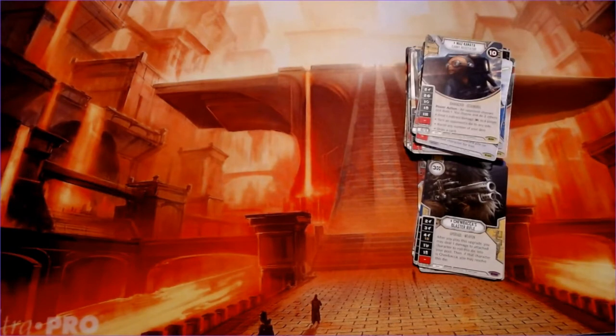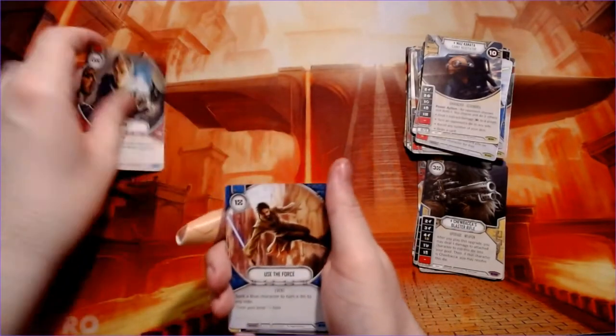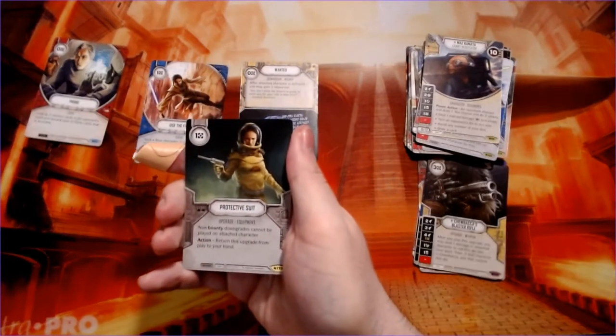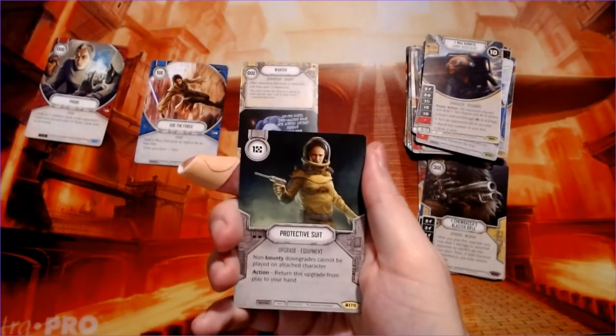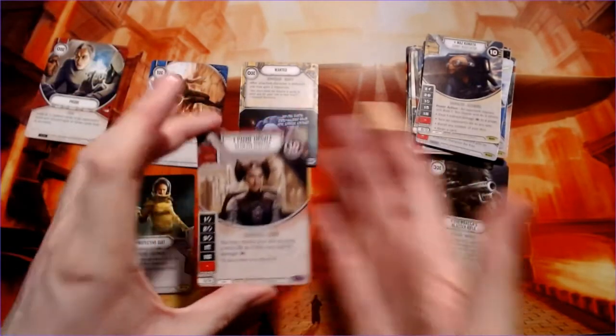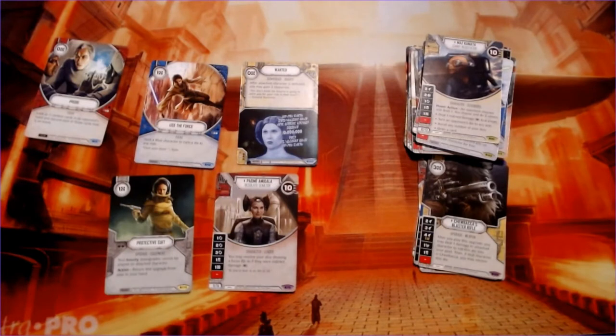We're down to three packs so let's cross our fingers we can get that last legendary. Probe, use the force, wanted, protective suit — it looks really 1950s astronaut space suit style — and there it is: Padme Amidala, resolute senator. She's got kind of like a bow for hair and some kind of silver dress. Interesting.